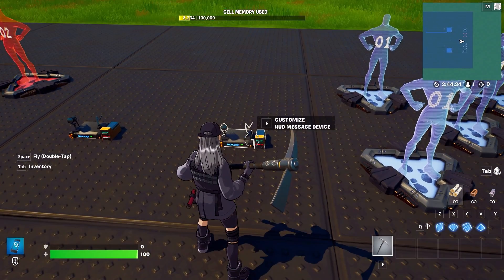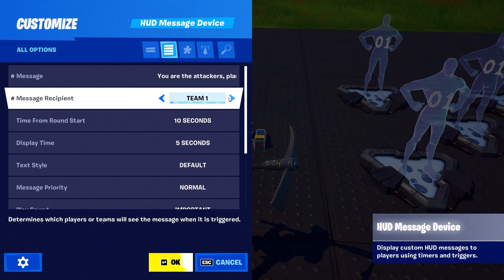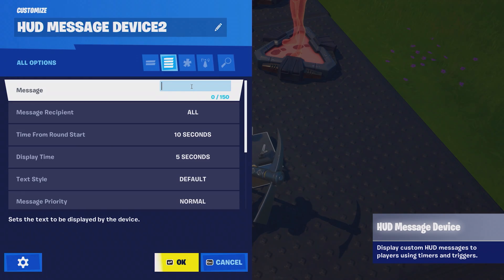Program your HUD message devices to tell players the rules at the start of each match. HUD message device one will tell team one: you're the attackers, plant the explosive. And HUD message device two will tell team two: you're the defenders, protect or defuse the bomb.